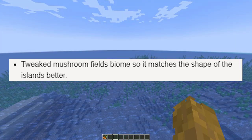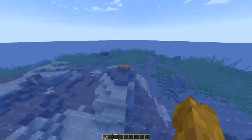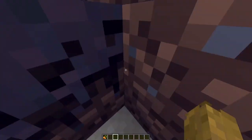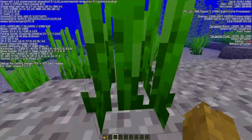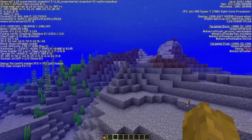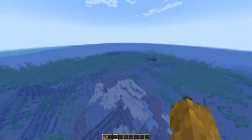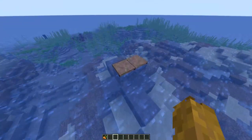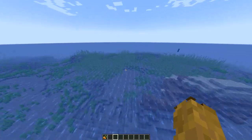Next: tweaked the mushroom fields biome so it matches the shape of the islands better. This would be a mushroom fields biome — it sure does match the shape of the island. It extends from here and now it's deep ocean. I'm guessing this whole area would be a mushroom fields for this island — it's very disappointing, Minecraft. Come on.